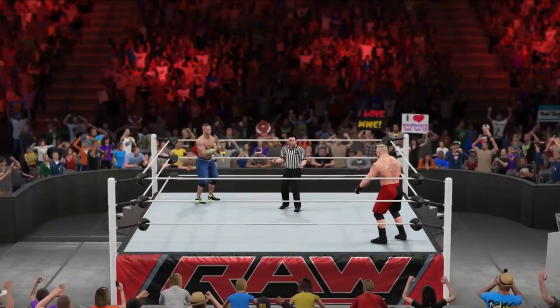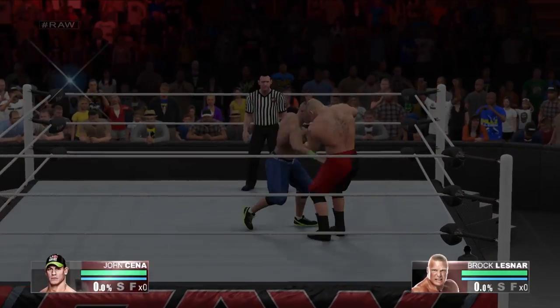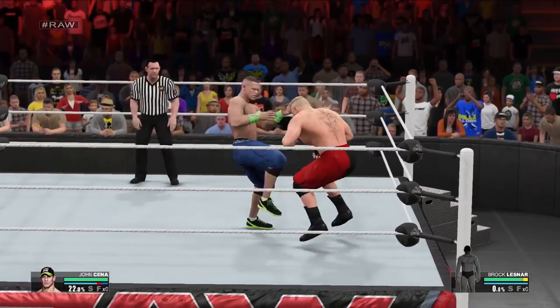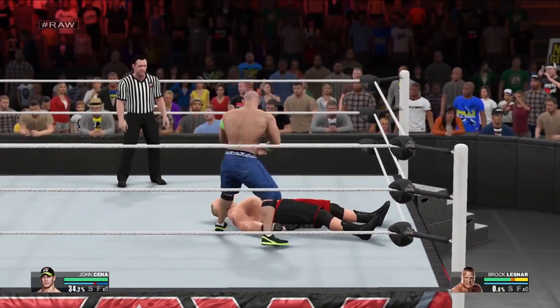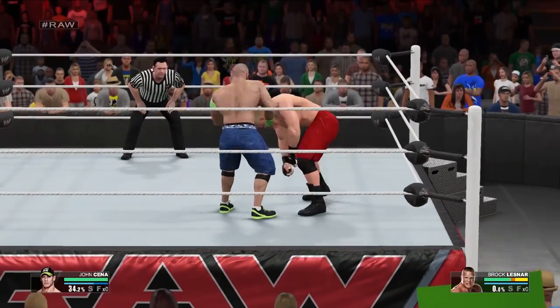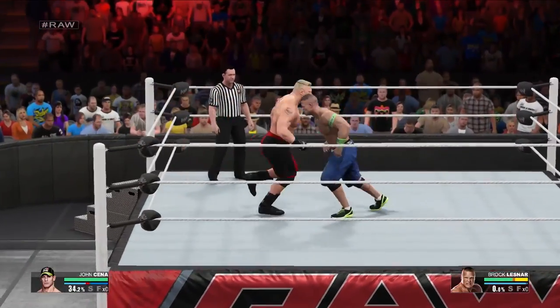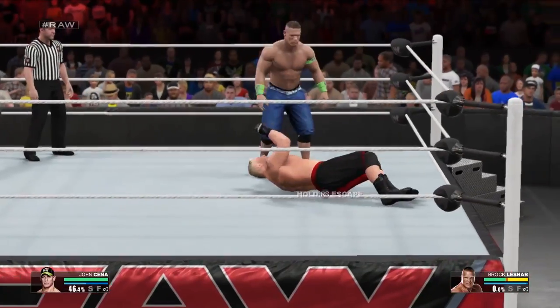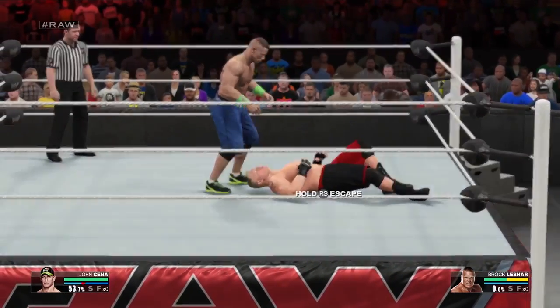When you jump into the game, the first thing you'll see is each superstar's HUD located at the bottom of the screen. Your overall health is represented by a large green meter. There are three levels to the meter which gradually change from green to yellow and then from yellow to red as you take more punishment. When you take damage, you'll notice orange segments appear in the health meter. This is known as temporary damage, and over time it slowly regenerates if you continue to avoid taking damage.